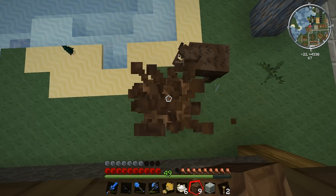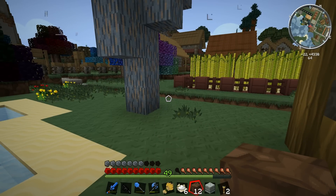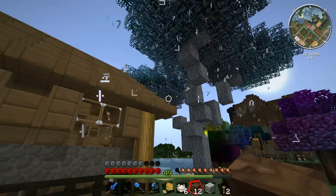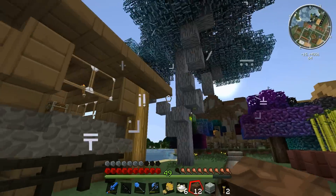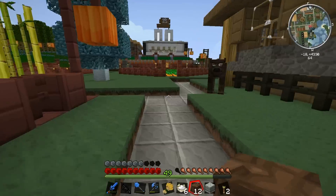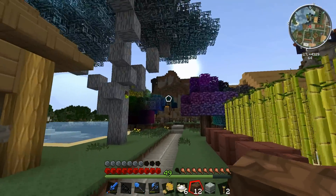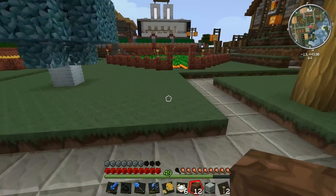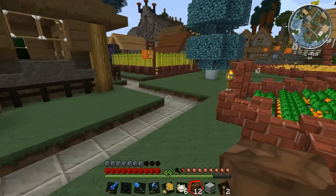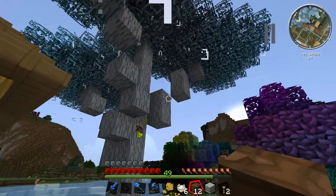What does the tree of transformation actually do? I'm going to check the wiki. Oh no guys, it looks like I've made a slight miscalculation - the tree of transformation doesn't change animals into new types of animals. What it actually does is change the biome you're in into an enchanted forest. I'm not sure what that means for our plants and trees around here, but I guess I'm going to leave this tree be and see what happens to our farm over time. It looks like we're going to become the server's first enchanted farm.